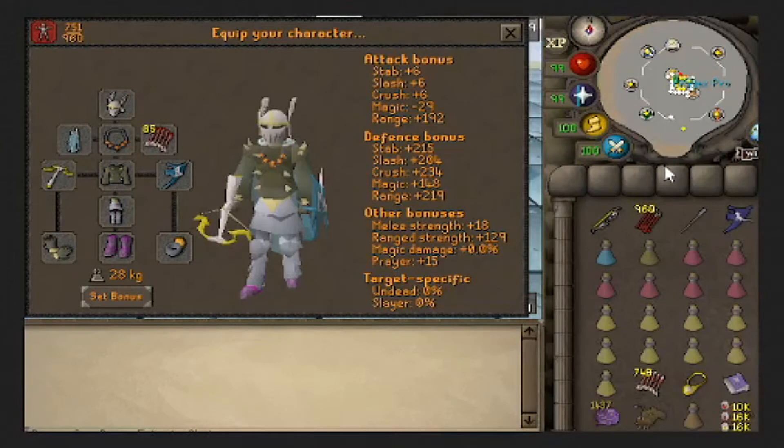I have two gear setups I want to talk about. This first one is a higher end setup. I'm not sure whether Thibaut's shield is best in slot or not, so I'll try it first. Elysian is pretty much best in slot everywhere since it negates hits. The Spectral might be better for phase 1 due to the heavy prayer drain — so I'll start with Spectral to save prayers and switch to Thibaut later.